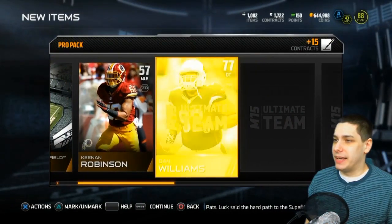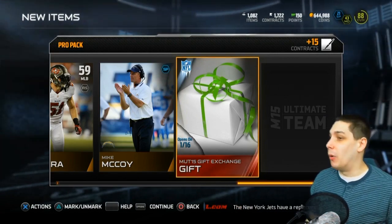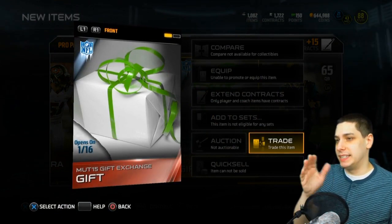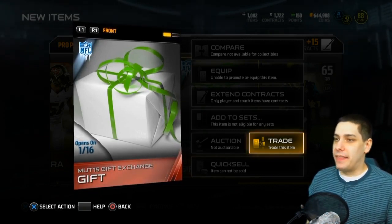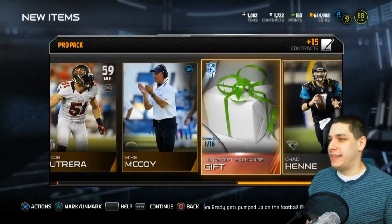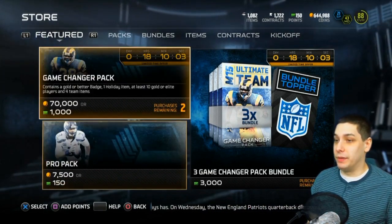Did anybody else get that flashback present? We also got the white one with the gold green wrapping bow on it — this is the team of the week one. In the bottom right corner on the left side of the present, you can see the team of the week icon very faintly. So a team of the week and a flashback — that's pretty solid, not complaining at all. Dan Williams is our gold, so we didn't get much as far as player cards go, but we got a couple of ice bowl collectibles and two presents, so that's pretty nice.